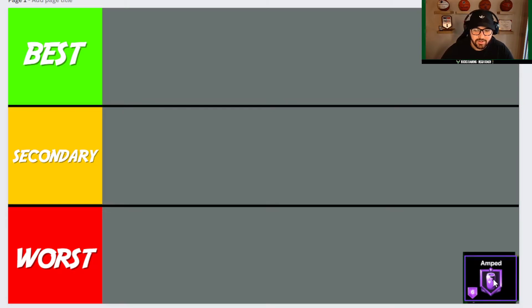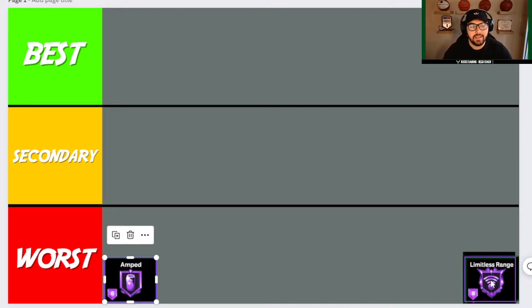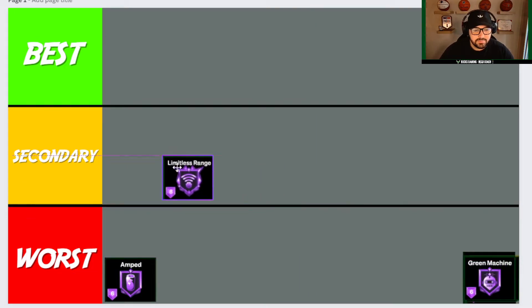The first badge is Amped, and I'm going to put it on Worst or Do Not Use. Amped is really for low stamina, and as a lock you're really not going to be dribbling around doing too much on the offensive side. I just don't think it's a necessary badge to run on a lockdown. If stamina affected your defense Amped could help, but it's only for shooting, so Amped goes on Worst.